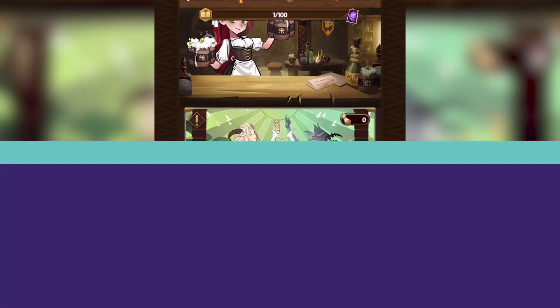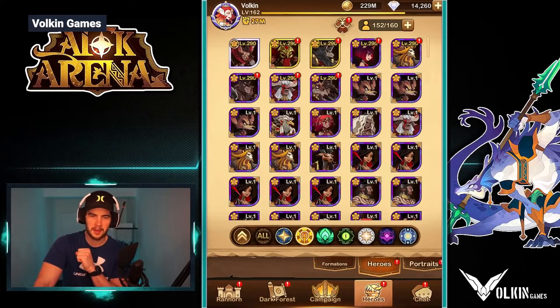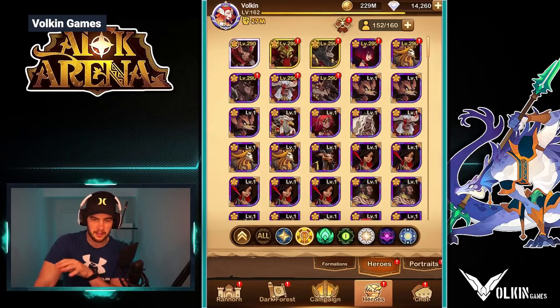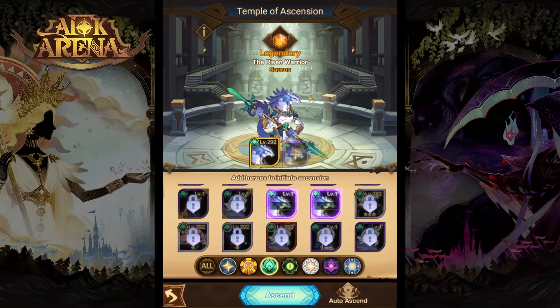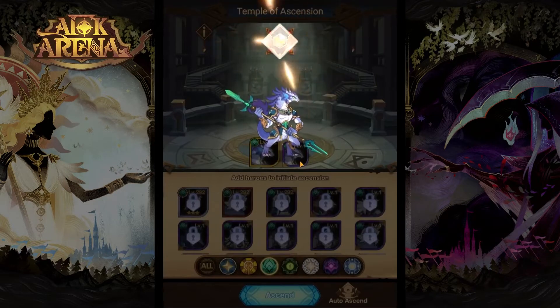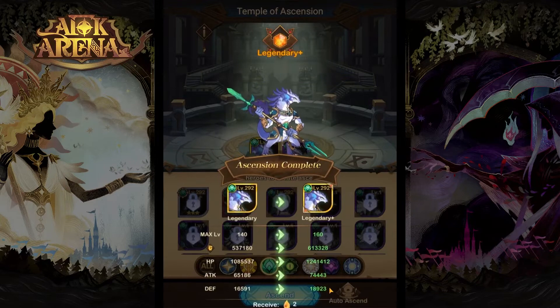This is where the gacha system comes in. Being stuck on a level blocks progression, but hitting a hero level cap is also sure to slam on the brakes. This forms the spine of AFK's central monetization drive. To ascend a hero and make them stronger, you'll need three identical heroes, which you'll get from pulling a lot of gachas. This is time-intensive if you don't make a purchase, and as you progress through the game, the need to pull gachas mounts, along with the temptation to spend.